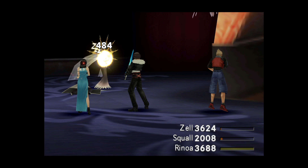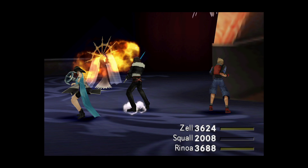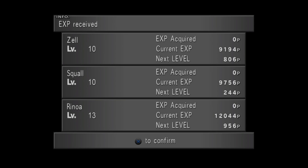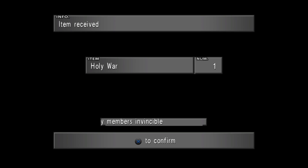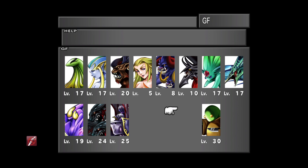One thing you can do for this encounter to make it easier is junction 100 sleeps to your status attack, and if you can do that on all three party members, she's not going to wake up at all. I don't have it on Squall, but that's fine — the other two are able to keep her asleep long enough for Squall to finish her off. A nice easy encounter, and you will get that Force arm list as a reward so long as you didn't mug her. The Holy War is the drop from Cypher, and we now have everything we need: the 8 Mega Phoenix, the Alexander Guardian Force, and the Force arm list.